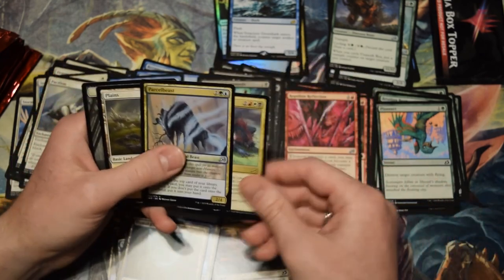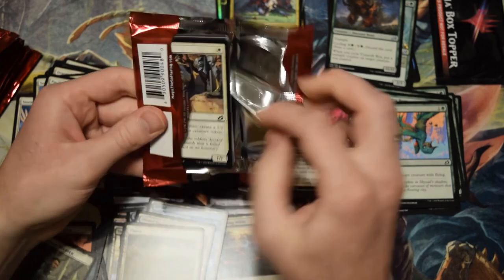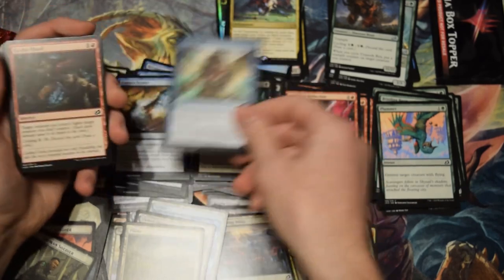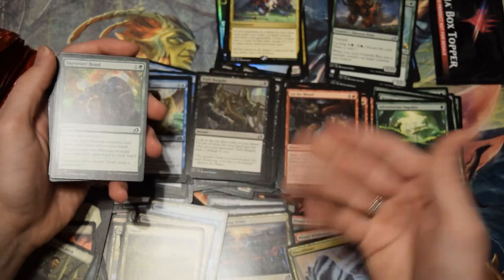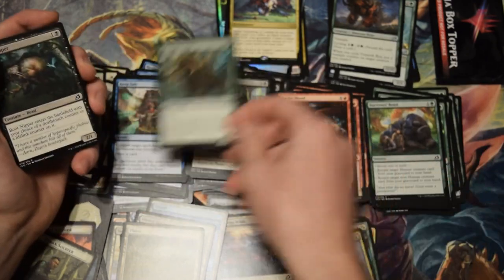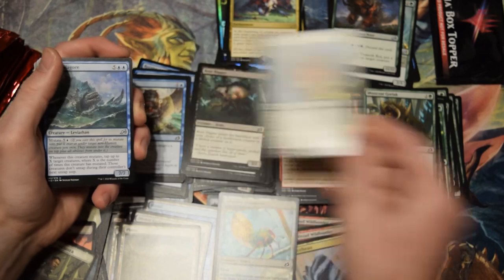Another Parcel Beast. Offspring's Revenge — that card isn't that great in my opinion. This set is probably one that I would consider making a cube around — there are people that get one of each card and try to recreate the draft experience, either with the same frequency of commons and uncommons, or just one of each card. I would consider doing that with this, because I think there's a lot of depth in what you're trying to do in this set.